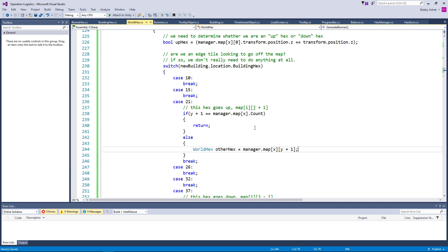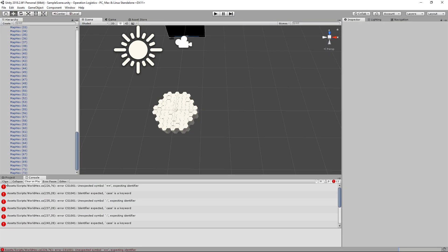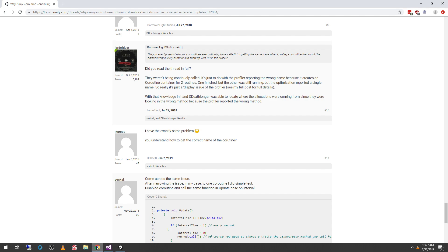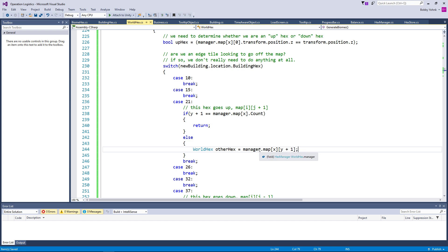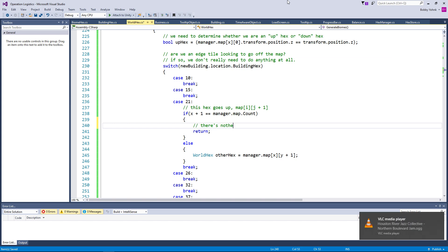As we know that's going to be the case, we are incrementing our rows — not our columns. Because that's how we should be thinking about this: x is row, y is column. When we do this, we're looking at a row up, not a column up. So if x plus one equals manager dot map dot count, then we return — there's nothing more to be done. We're going off map.